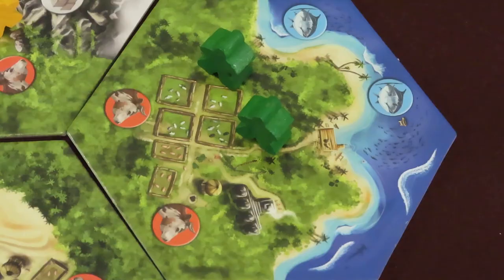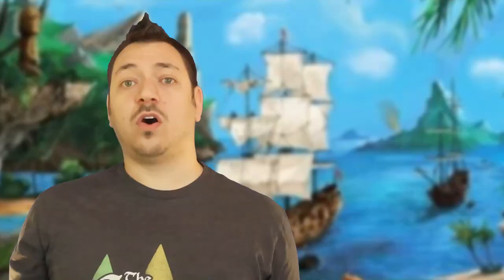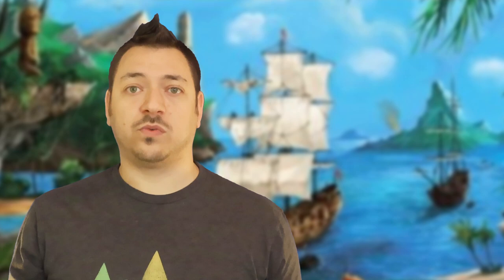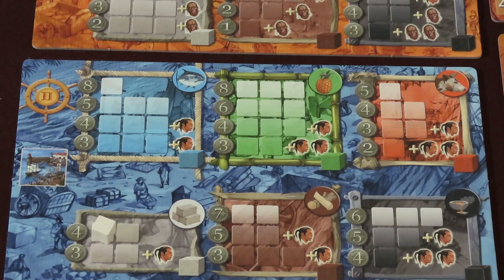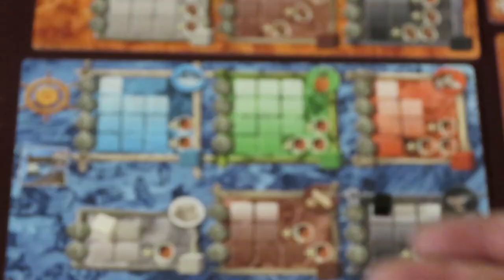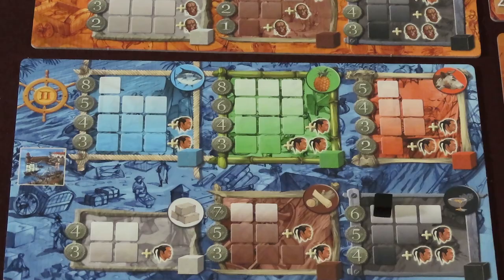For example, if you take the action of collecting the cow resource and have 2 meeples on a tile with the cow resource shown twice, each meeple can move onto them to engage. For each resource you engage, you gain 1 resource cube from the supply — all your meeples across the whole map can engage that resource type if able. The transaction space allows you to place a disc and do 1 buy or sell action on the market boards. To sell, place 1 resource cube on the next open spot of either market board and collect money. Or buy 1 resource from the market, paying the cost shown.